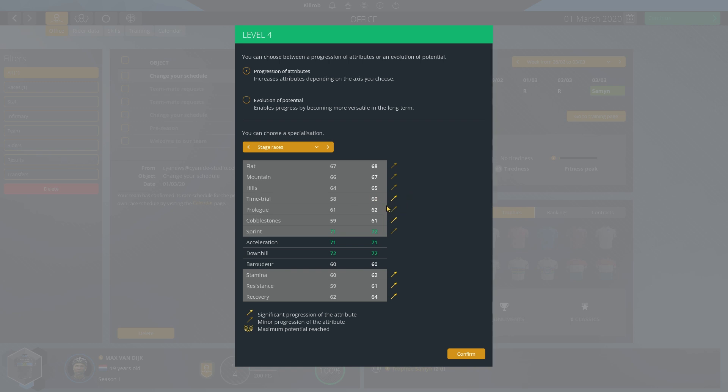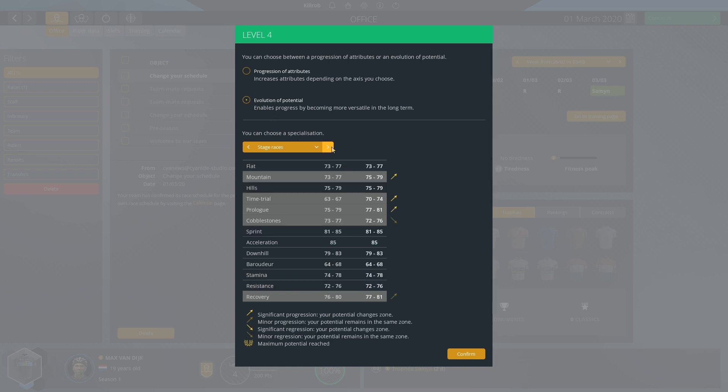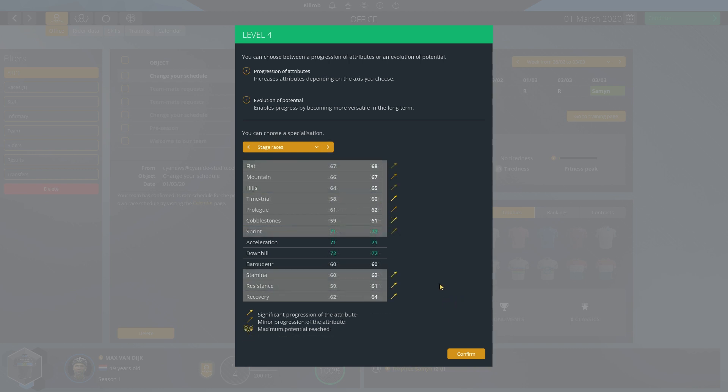One in flat, one mountain, one hill, two time trial - not that it really matters but we'll use that later. Prologue is fine, a little bit in sprint, but plus two in every secondary stat - really important. That's the one to use. Stage races massively amp up our potential in time trial. Yes, stage races confirmed.